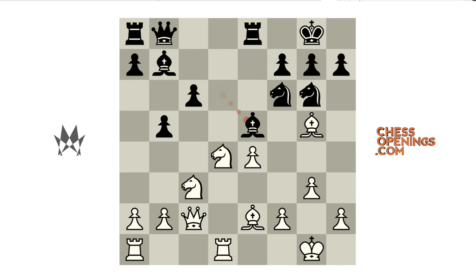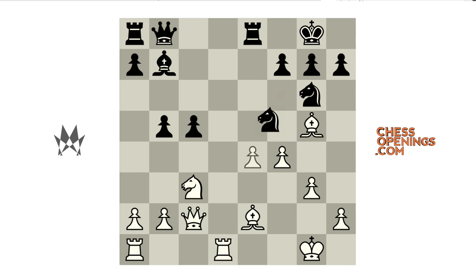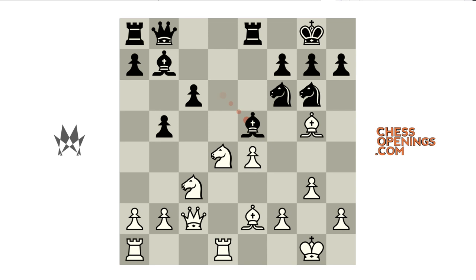It doesn't appear that white should be able to play the move pawn to f4 just yet in this position, as after bishop takes d4, rook takes d4, pawn to c5, we've reached a somewhat complicated position, but it appears that white is going to lose the pawn on e4. So white doesn't go for the move pawn to f4 just yet. Instead, I played the move knight to f5 in the game, and now begins a series of complications.